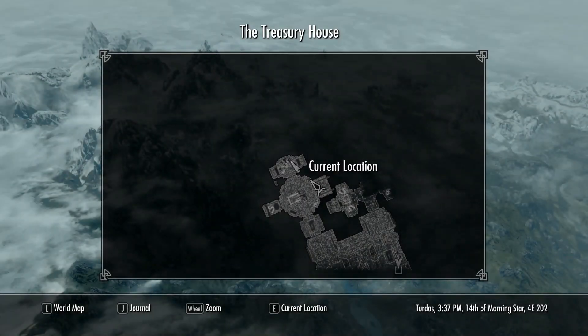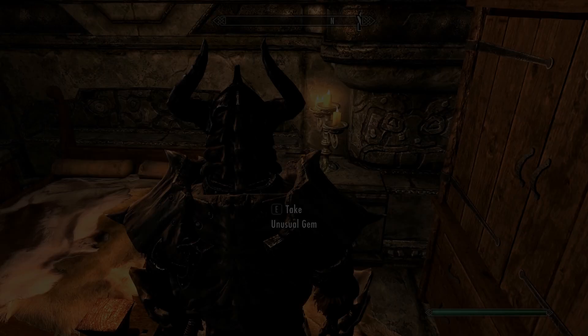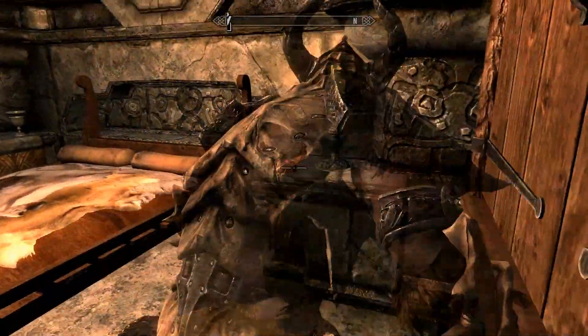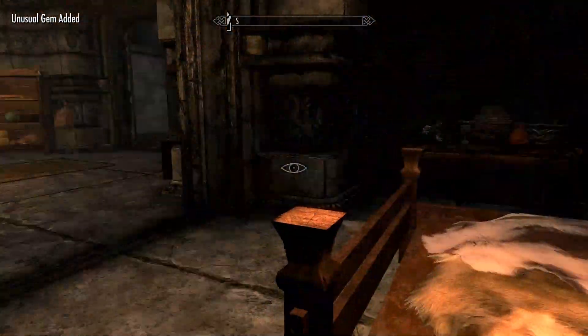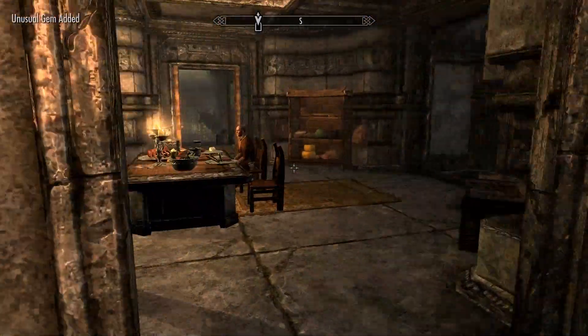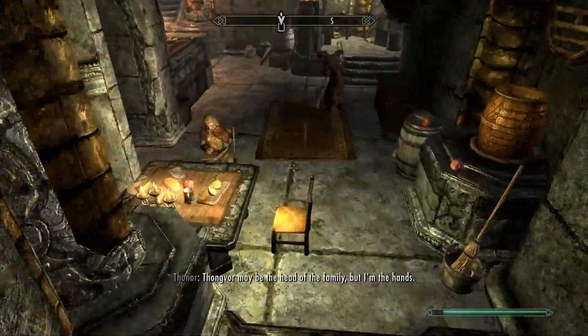So here we are in the Treasury House in the back of what I'm going to call the Master Bedroom. And here we have a nice little Stone of Berenziah — acquired! He detected me right after I acquired it, but not right before, so I am good to go out!